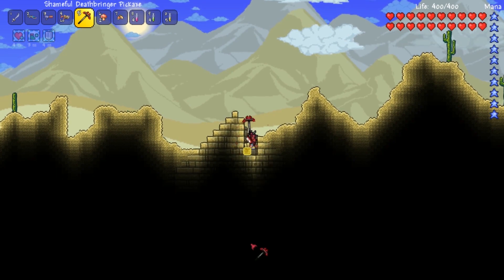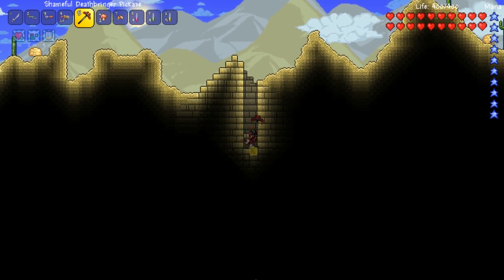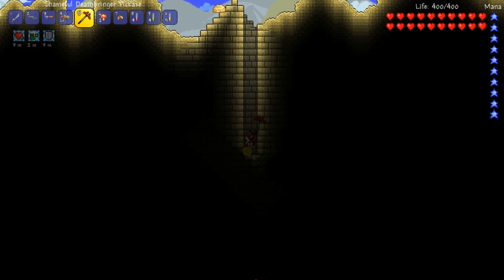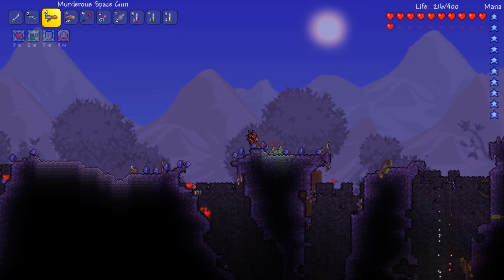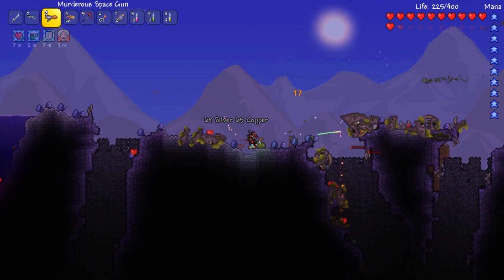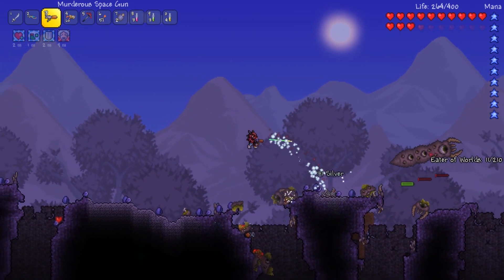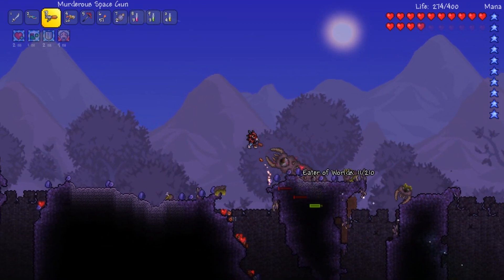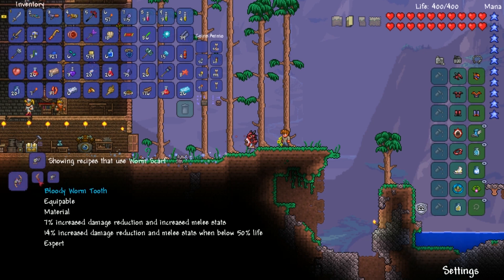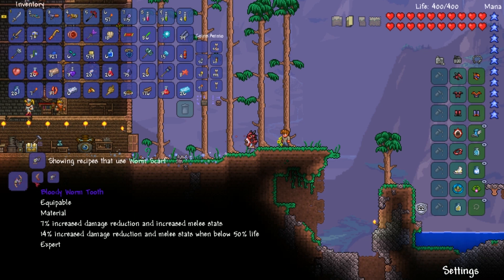So I made another world so I can fight an Eater of Worlds and get his expert item. And as I'm running across the map I found a pyramid — so naturally I'm gonna go see what's in it. There's no rules against that — if you make a world for legitimate purposes you get all things in said world, including pyramids. Before expert mode I never used the space gun and meteorite armor set for anything, and now that expert mode is here it's amazing.